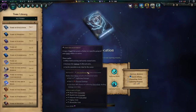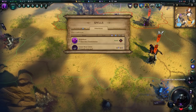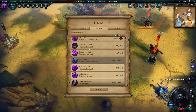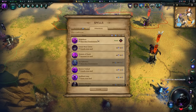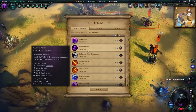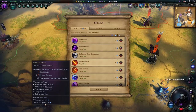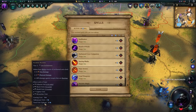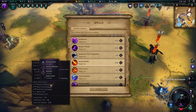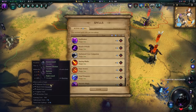You can have any number of unit enchantments active as long as you can pay the upkeep for them. Even before you cast it, hovering over an enchantment will tell you the casting cost and exactly how much mana it will pull per unit per turn — and the total upkeep will be highlighted for you. For example, this is pulling 24 mana per turn at two upkeep per unit. You could remove some units — like skeletons or a pikeman — to free up four mana. That's how you break down the granular budgetary cost of your active unit enchantments.